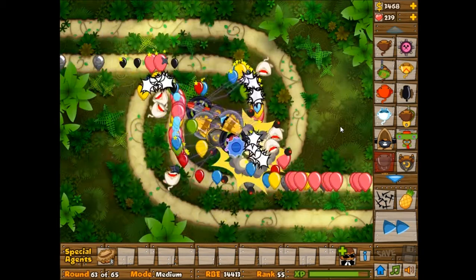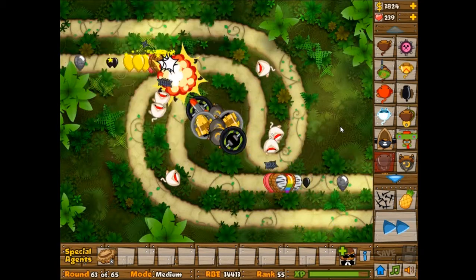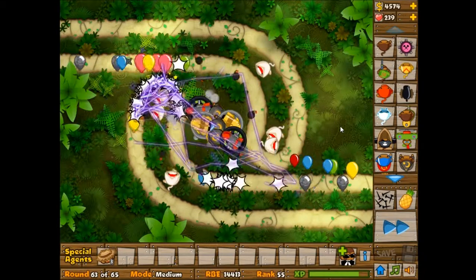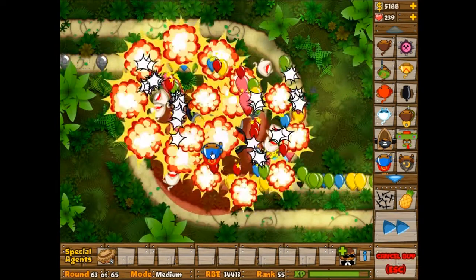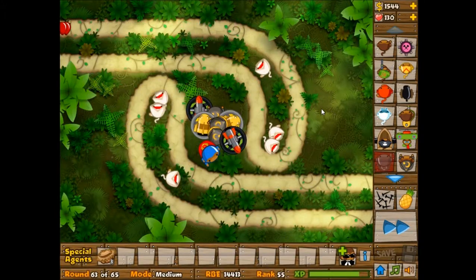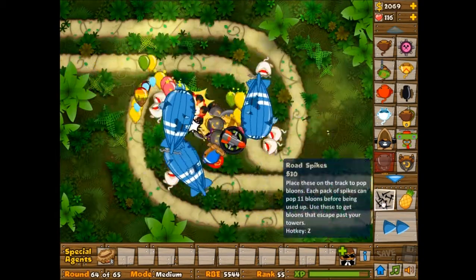That Bloon Impact is slowing them down long enough for the Bloonjutsu Monkeys to really get through them. The Bloon Impact is also helping get rid of the lead that usually is a big problem for the Ninja Monkeys. Because I have enough money and I feel like it, I'm gonna use a Super Monkey — and I'm not gonna upgrade him, just keep it at zero. Wait, I still lost lives? Aw, man. This is gonna be a little bit more troublesome than I thought it was — this is a pretty epic fail, I guess. I mean, I'm still alive.